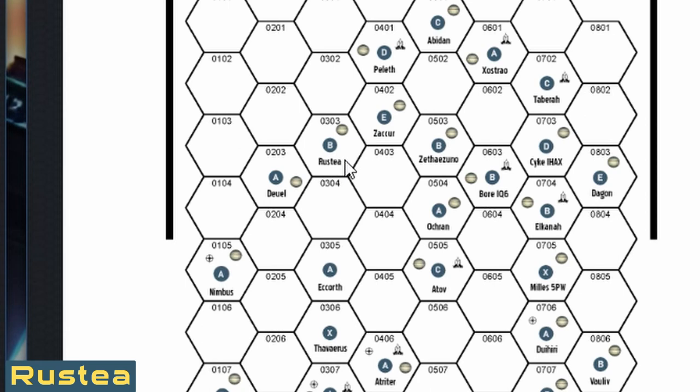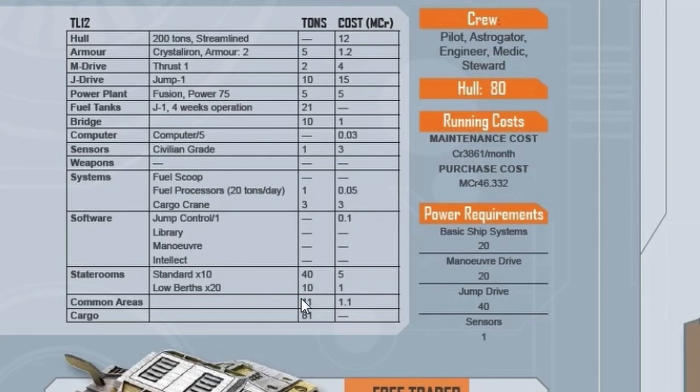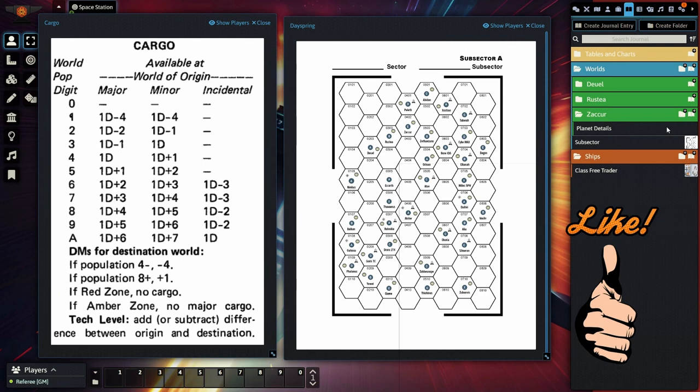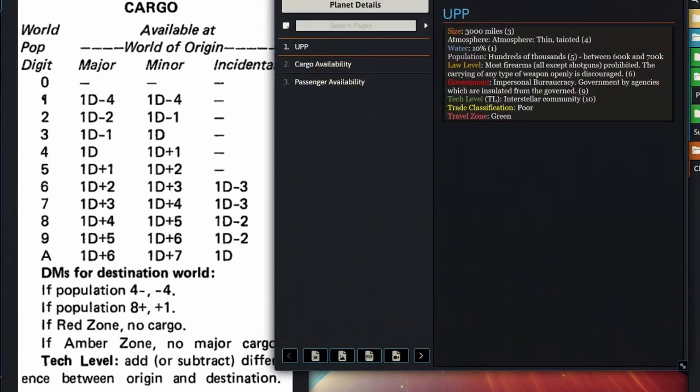I've already decided that for this example they are on Rustia. Since they're on a Free Trader — let's pull up the Free Trader stats — it has a Jump-1 drive, meaning on a subsector hex grid they can move one hex. They'll be moving from Rustia to Zakor. Before rolling we also have to consult the die modifiers at the bottom of the cargo table.